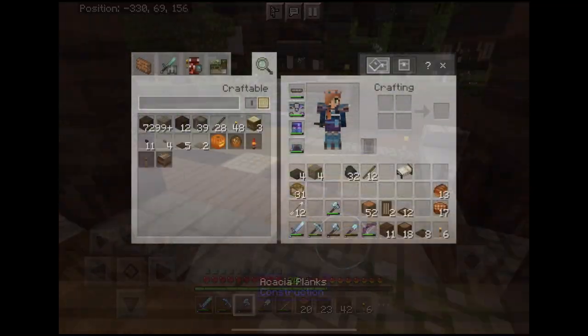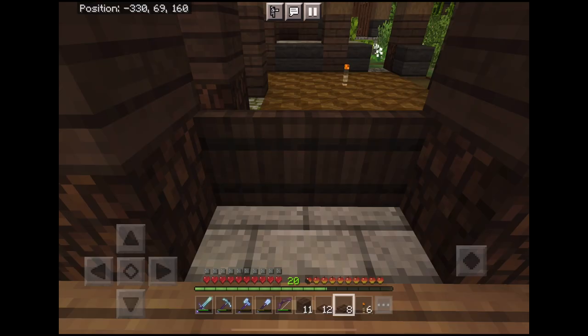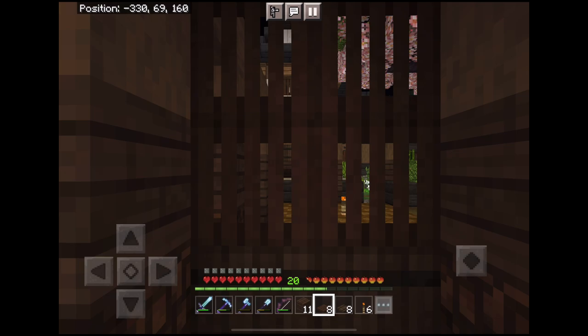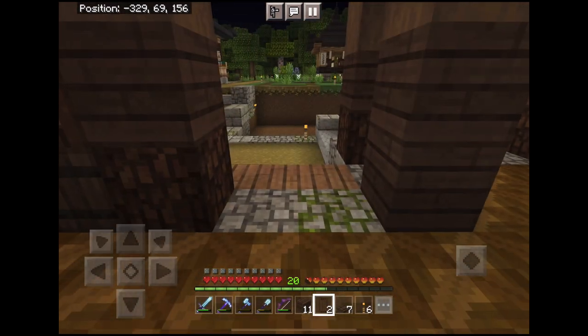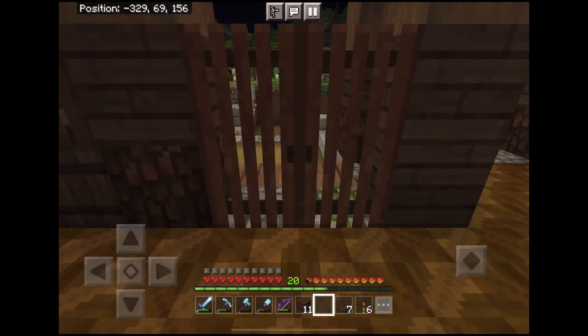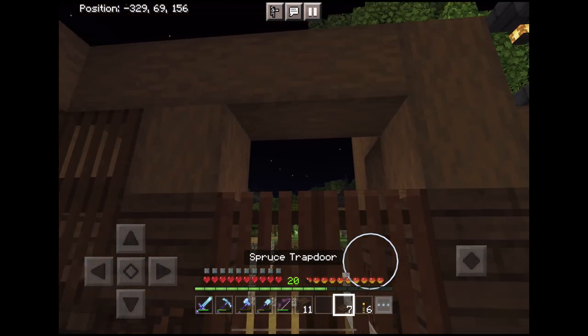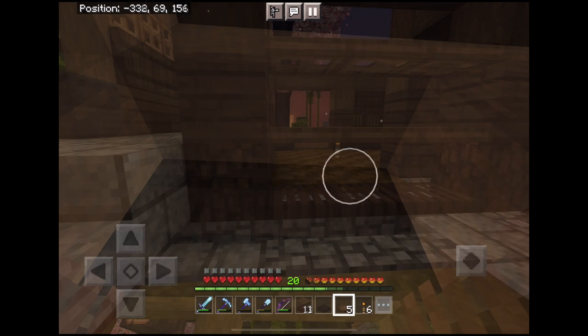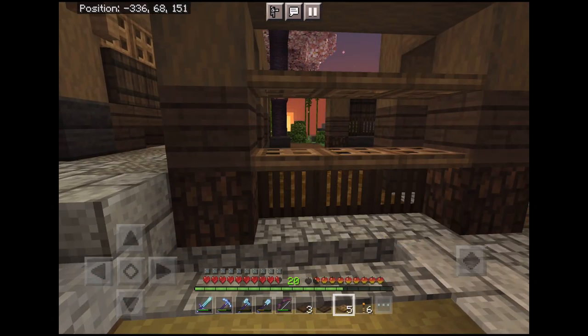The build ended up with an L shape on the first floor which interacts with the elevation change at the road and has multiple ways to get in. I used trap doors like normal to fill in the first floor walls, mixing them up between the build's different areas with acacia and spruce trap doors around the main vestibule and oak and acacia around the rest.